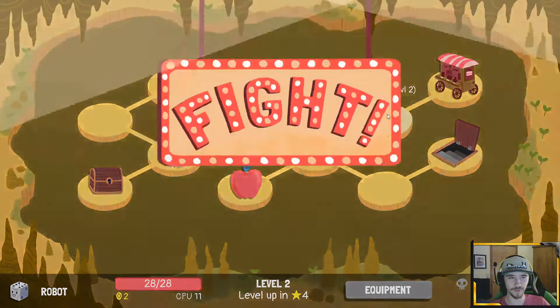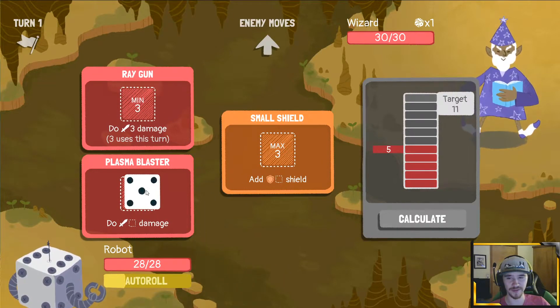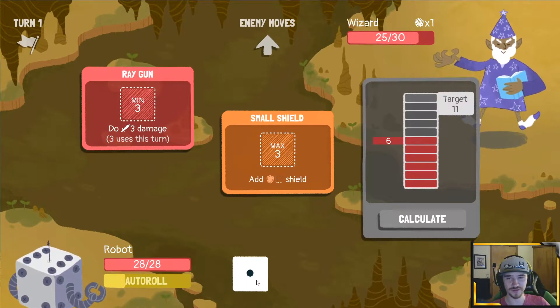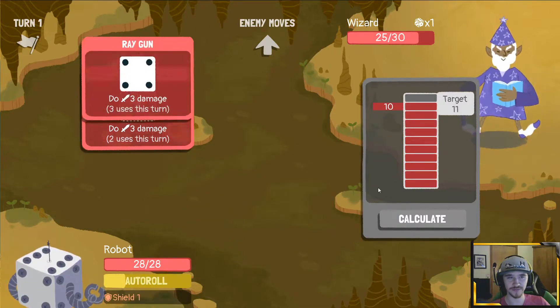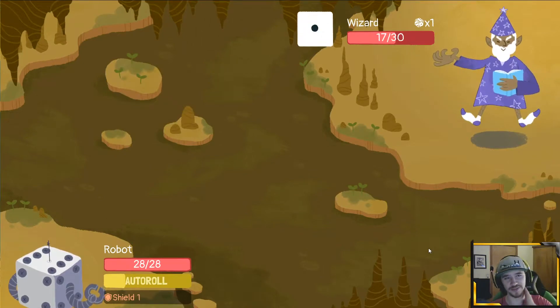I think you definitely fight wizard first to unlock access to apples if needed. Plasma for sure, small shield, ray gun and hope for a one. Pretty solid start.